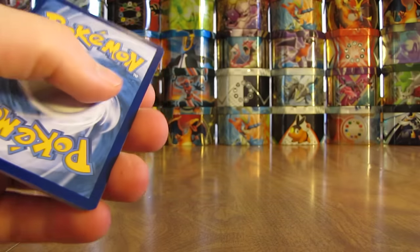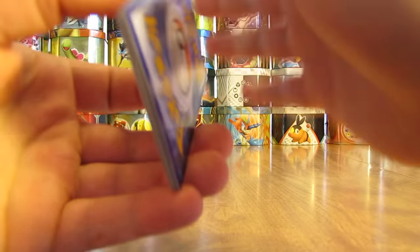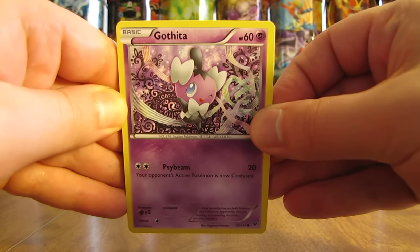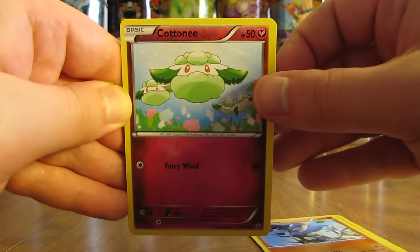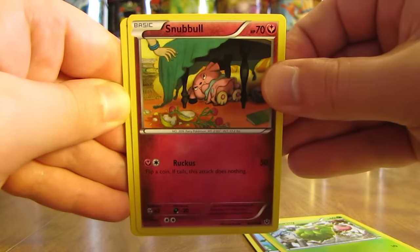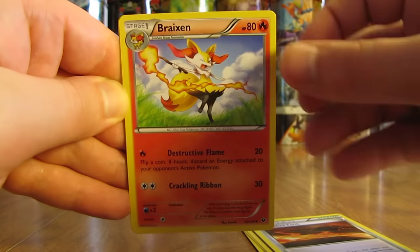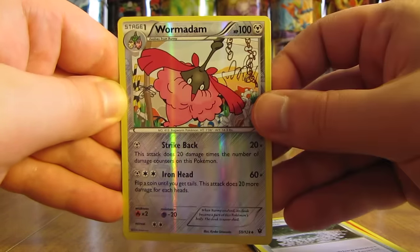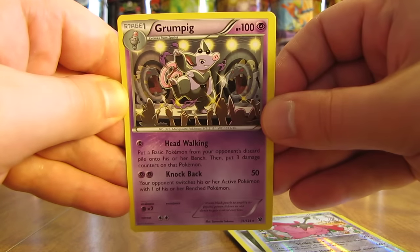I've been adding one more booster box to open each summer for about 5 or 6 summers now. Pack 5 starts off with a Gothita, Riolu, Cottonee, Burmy, Snubbull, Scorched Earth, Braixen, Fairy Garden. The Reverse Holo is a Wormadam — an uncommon — and the rare is a Grumpig non-holo.